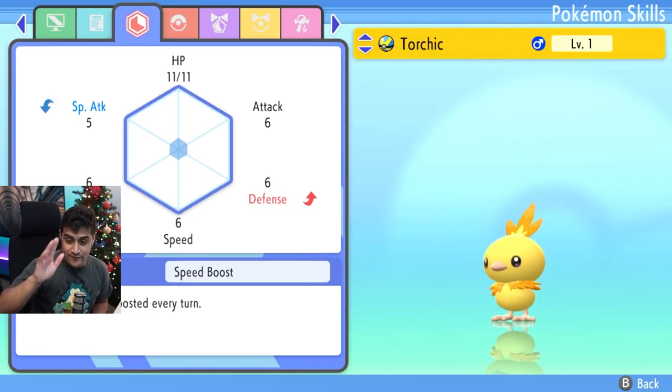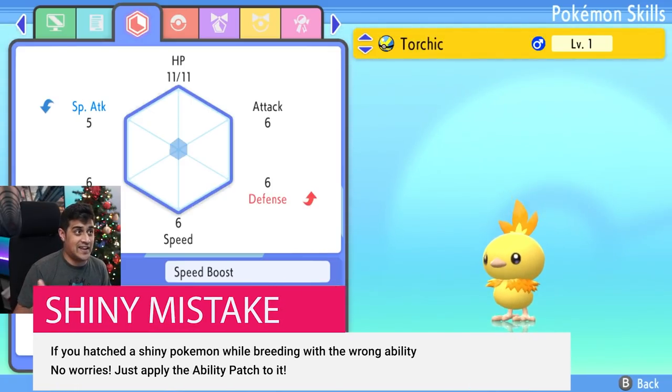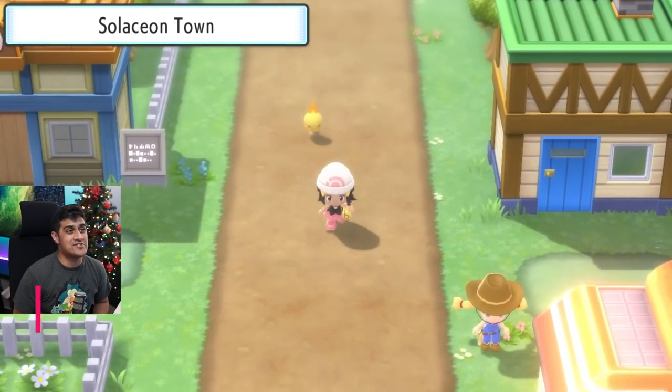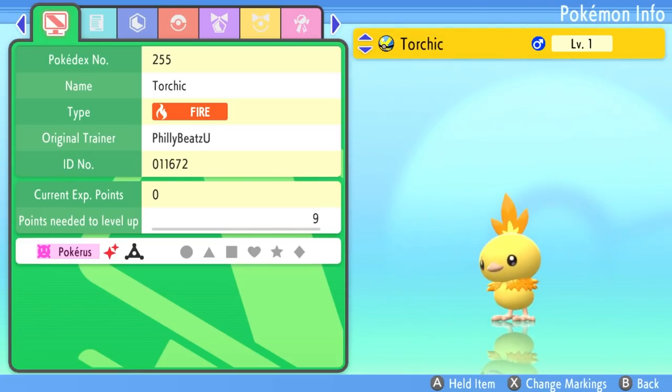If for some reason this had been a Shiny Torchic with a regular ability, you would just have to use the Ability Patch on it anyway. I'm just walking through town with my Shiny Torchic. Also, because my Dialga had the Pokérus, my Torchic caught the Pokérus from Dialga while still in the egg. So when it hatched, it's literally a level one Shiny with Pokérus and Speed Boost. This is the greatest Torchic on the planet.